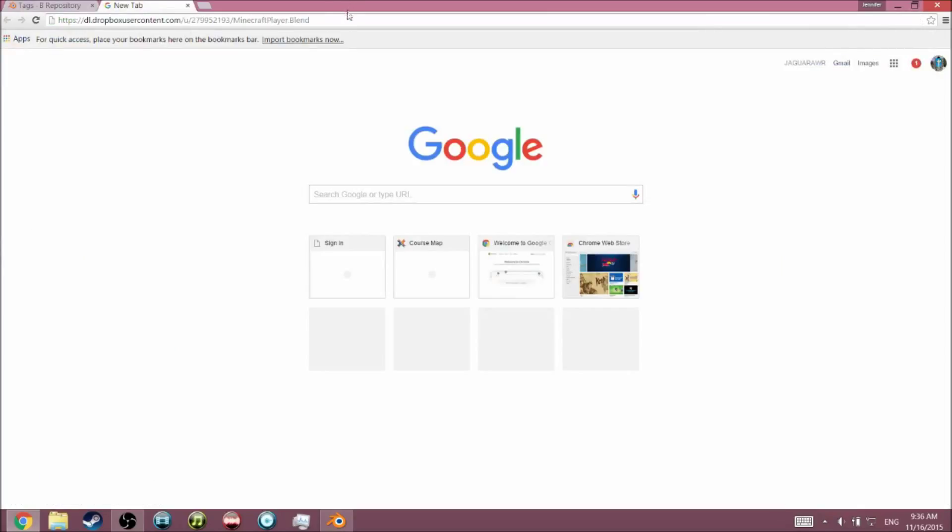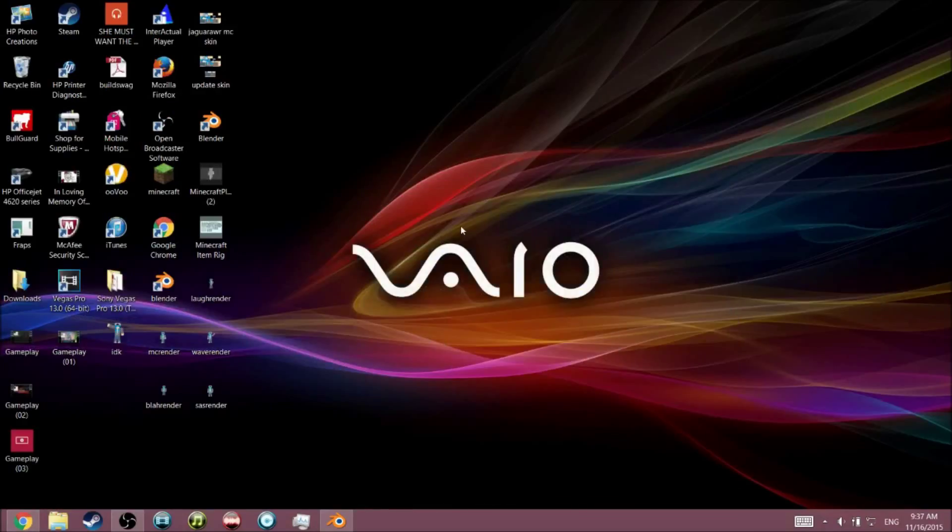To download the Minecraft rig, you're going to copy the link which is a Dropbox file for the player rig. It's not mine — I found it doing research, looking up rigs, and this one seemed to do the trick. I'll leave the link in the description below. Simply press enter and it'll download the rig. I also have the item rig but for some reason it doesn't work, so I'll leave it in the description just in case you want to try it out.